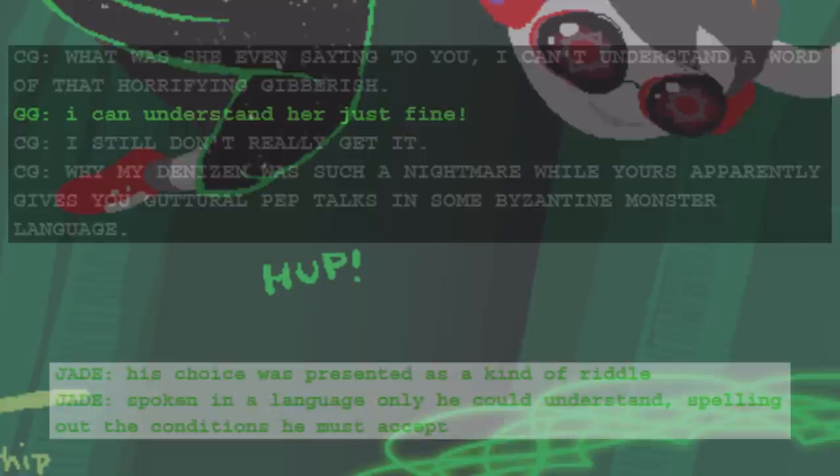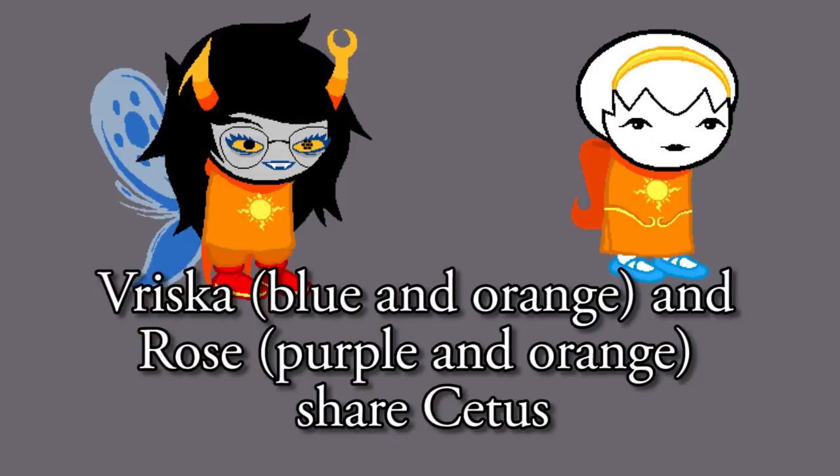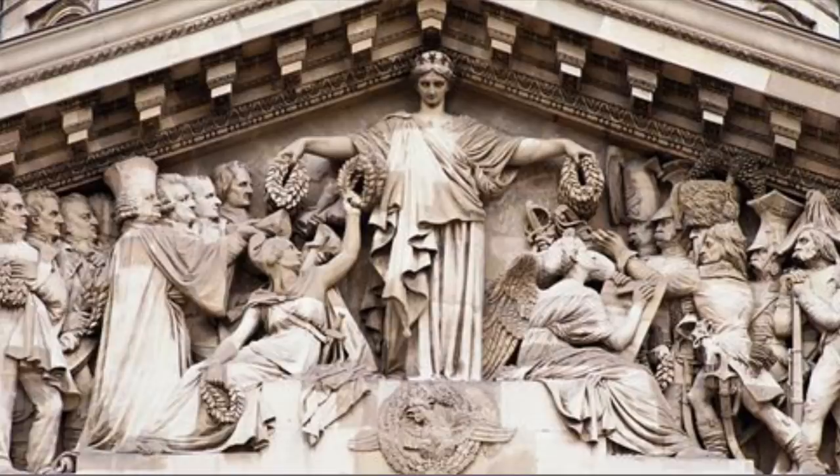The denizens speak in a language that can only be understood by their chosen heroes, but it's kind of unclear how they choose their heroes in the first place. We see in the human sessions that their denizens are based on the kids' web browsers, but that's the only connection we have. It's not the colors, it's not the aspect — so it probably has to do with the mythologies they're based on.